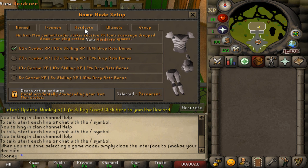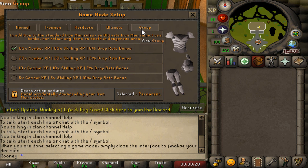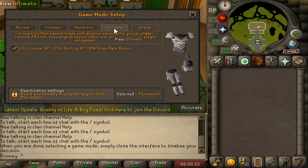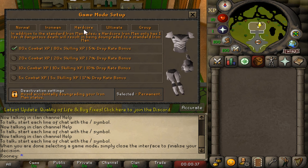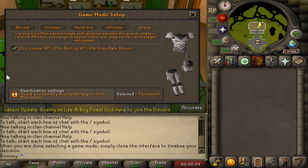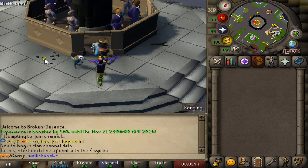We have a variety of different game modes you guys can play — we've got Normal, Iron Man, Hardcore Iron Man, Ultimate Iron Man, as well as Group Iron Man. Every single account also has different XP rates as well as drop rate bonuses, starting from 80x with 0% drop rate bonus all the way down to 5x with a lovely 10% drop rate bonus. Make sure you choose this very wisely, as there are lots of options.